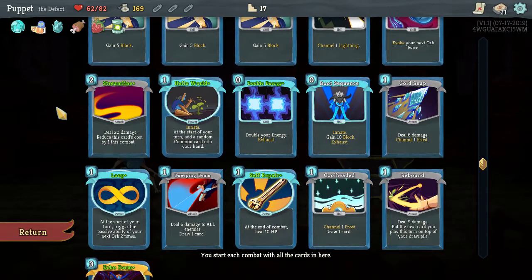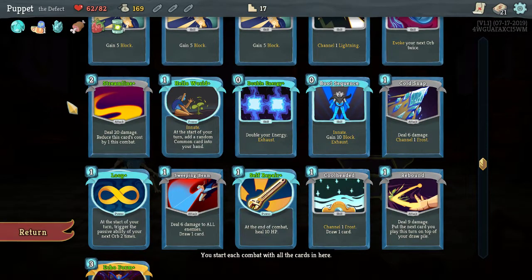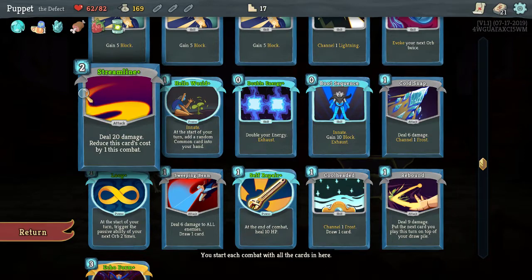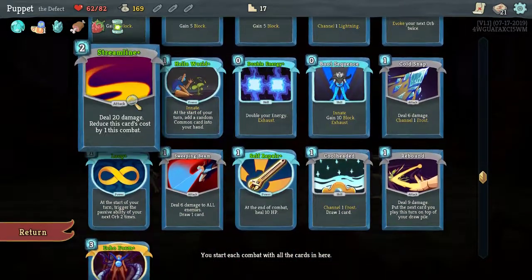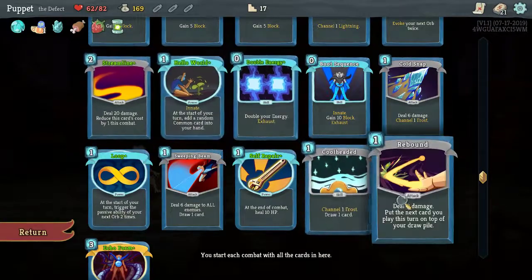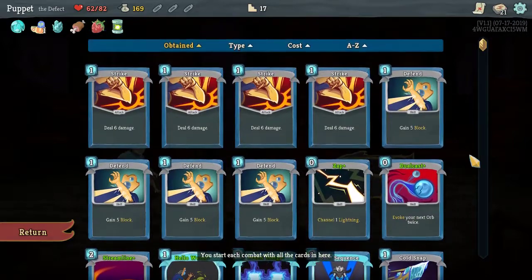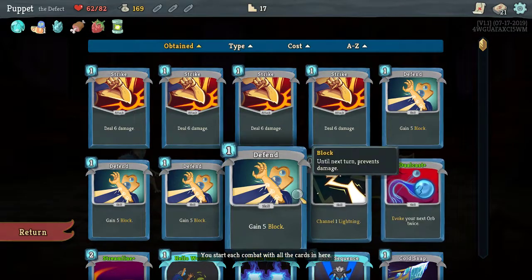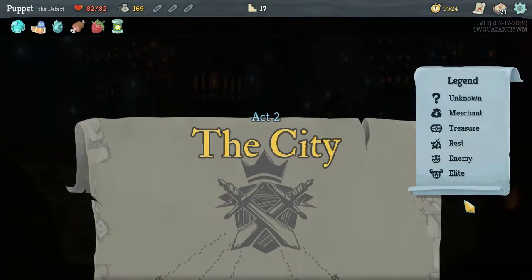I felt like I needed to do more damage in general, so Streamline is quite helpful — upgraded it's doing 20 damage and reduces its cost each time, which is pretty cool. If I can combine that with a Rebound, that's pretty awesome. So I'm kind of focusing on doing a little bit more damage. Let us continue on to the City.